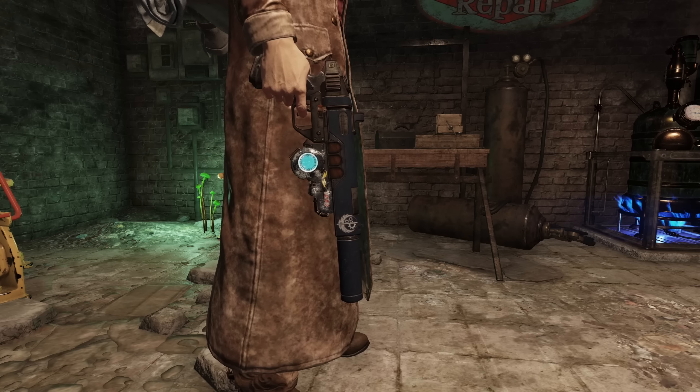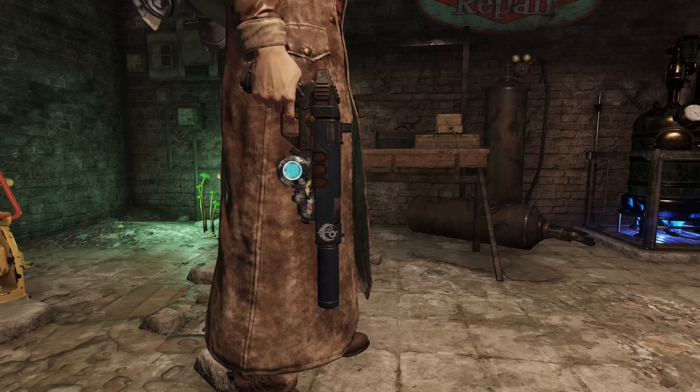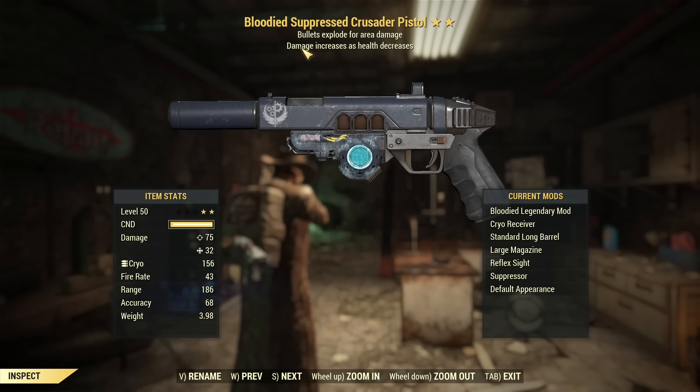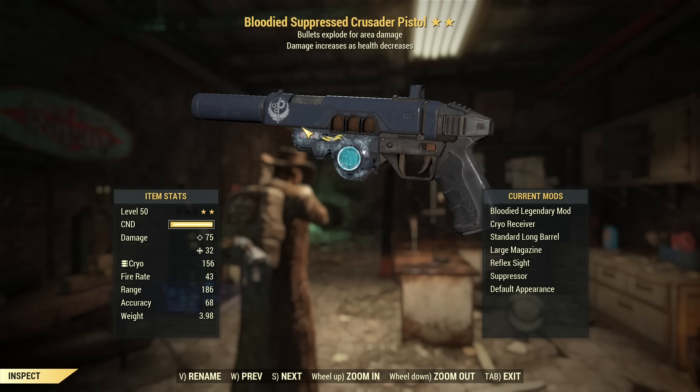I don't know how many of those changes are actually intentional, but it's really hard to believe those are not, because that would not happen by itself. This refers to the Crusader specifically with the explosive legendary effect — bullets explode for area damage. It is still possible to roll on this gun on the public test server, so it will be possible for the next patch. This is a gun that offers specific damage types depending on the receiver — like the cryo receiver offers extra cryo damage in addition to ballistic, and that's nothing new. It was always like that, and you probably play with this gun. But look what's new.